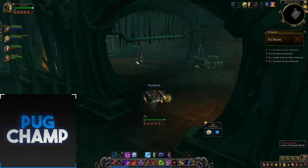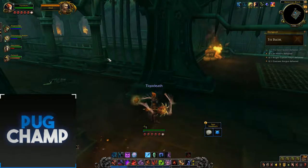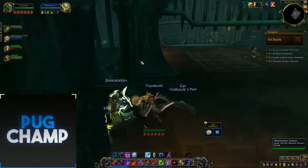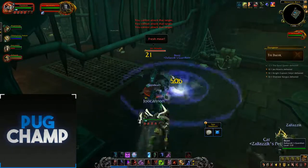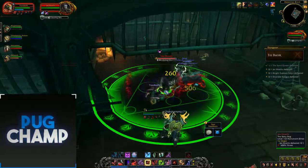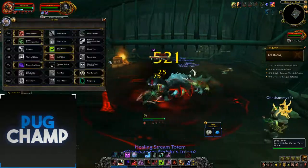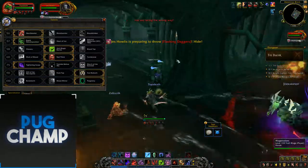On this boss you need to tell your group to follow the boss and interrupt. If you don't interrupt, everyone's going to get feared — a four-second fear. Let the healer get his mana and then pull. Get Bone Armor up to 10. On this boss, the boss is just going to be running all around this room — Crippling Fear is the one you want to interrupt. You need to hide around the corner.